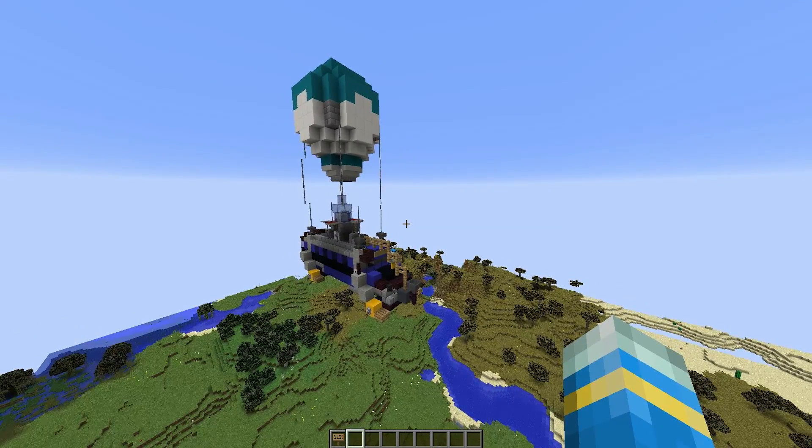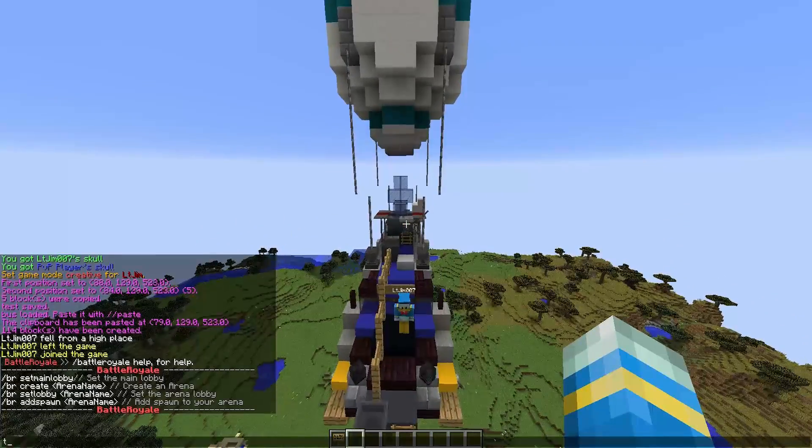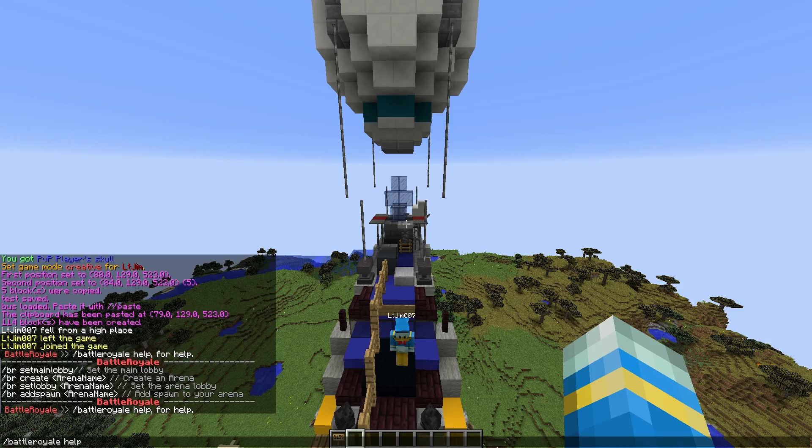First of all we're going to go through all of the commands, set it up, put down the sign and then we are going to play a quick game with my other account. So let's do /battleroyale — and battleroyale help will show us all of the commands.